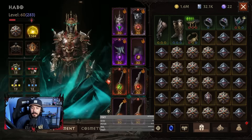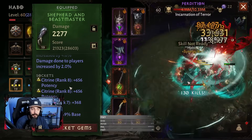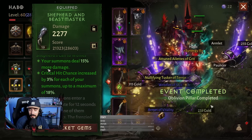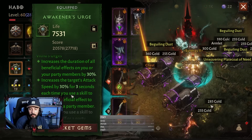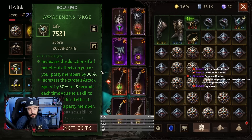Now let's talk about the sets. For the set items, we are using 4-piece V2s and 4-piece Shepard — for increased summon damage and extra critical lead chance. V2s is pretty straightforward too, giving extra attack speed and increased beneficial effects duration, which is important.